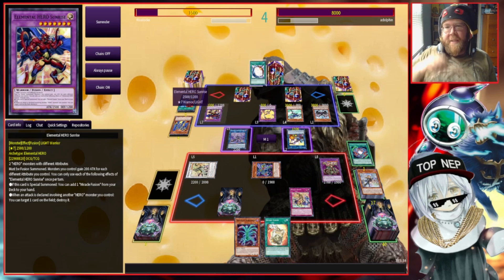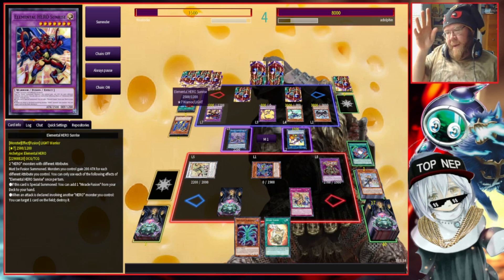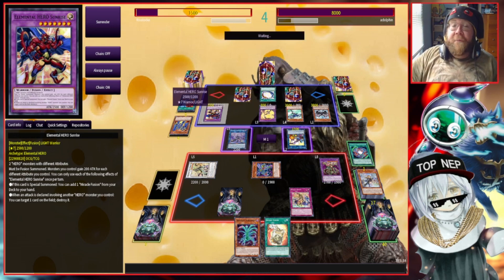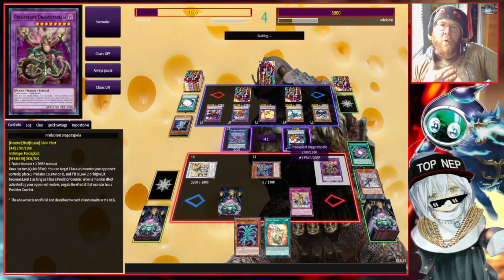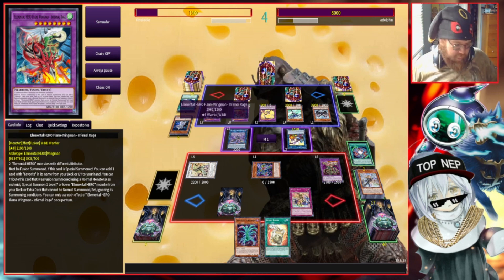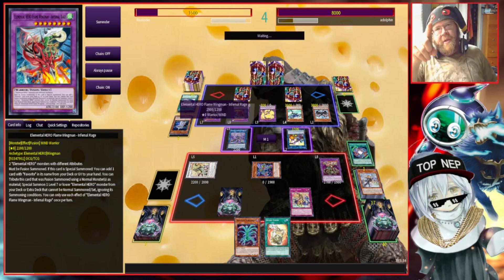With our deck we like to set up and lock our opponent out of big beat sticks, or at least interrupt them better, and unfortunately that didn't work this time. It's sad because we did get to make Drag Stepelia — he's a little tricky in this thing because you need Ready Fusion, but he's a cool dude. Let's go ahead to Duel number 3, pick ourselves back up.